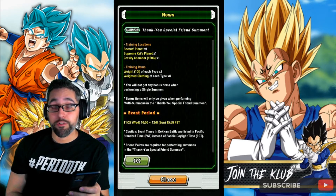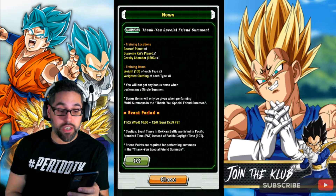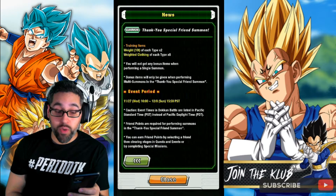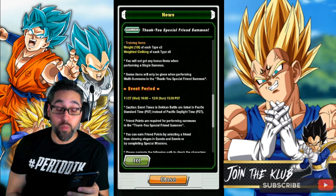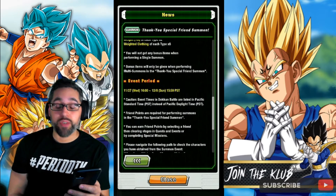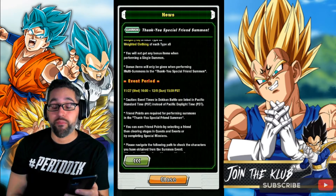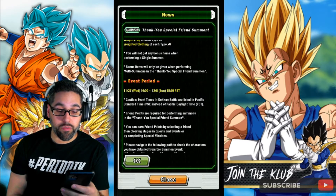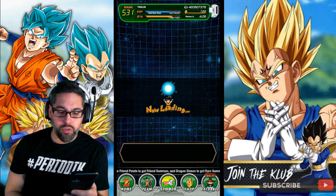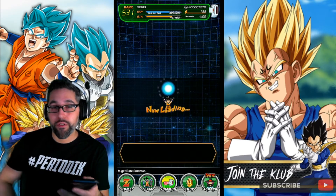Training locations include Beerus's Planet, Supreme Kai's Planet, and the Gravity Chamber. Training items include 10-ton weights and weighted clothing of each type, which is pretty good. Just keep in mind you're not going to get anything if you do single summons, so don't waste your time with those. We're going to jump straight into it and see how far we can get through our friend points.